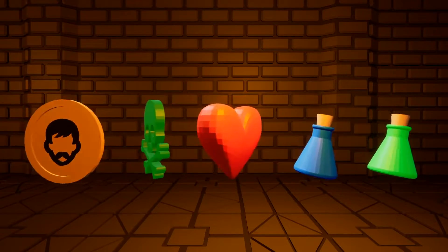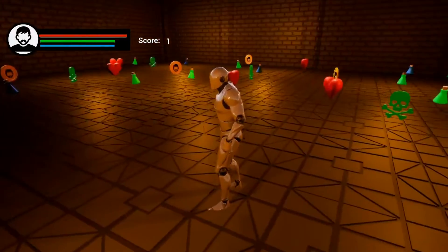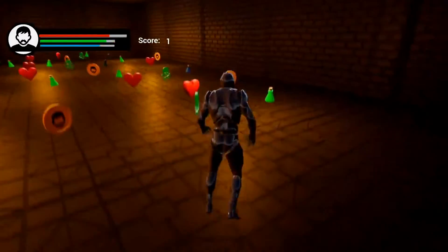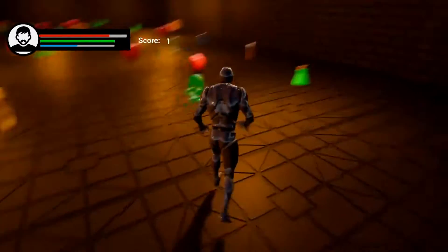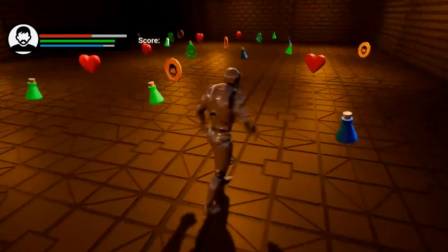In this video we make some consumables. By the end of the video you can expect to have a coin which increases your score by one point, a poison which damages your player health, a heart which regains your player health, a mana potion which increases mana, and a stamina potion which increases stamina.